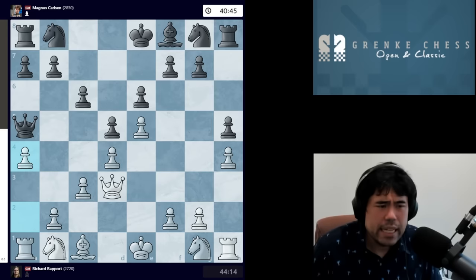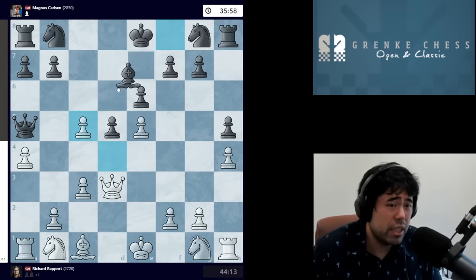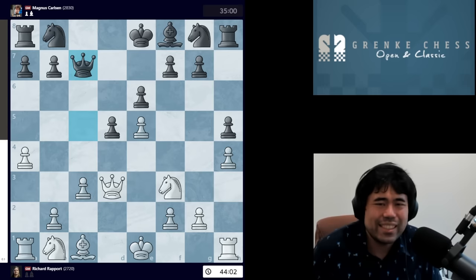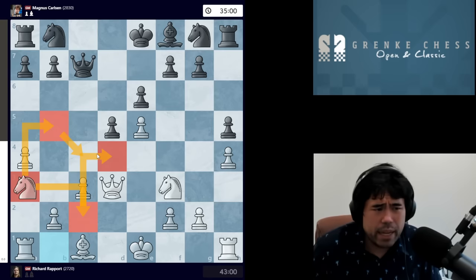Richard plays A4, we get C5, pawn takes pawn, Queen takes pawn — not Bishop takes pawn because then you get forked by B4. The two pawns protect each other and both the Queen on A5 and the Bishop on C5 are under attack. So we get Queen takes C5 from Magnus, then Knight F3, Queen C7, Knight A3. Richard wants to develop the Knight to either B5, or to C2 and potentially D4 as well.